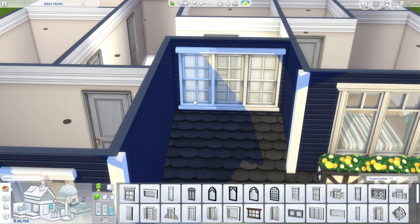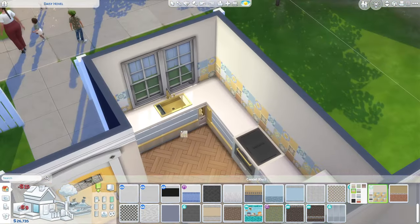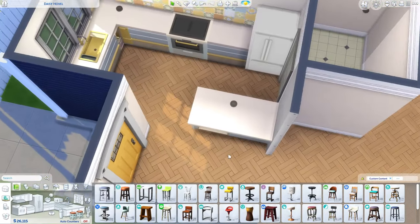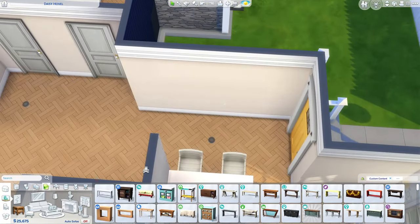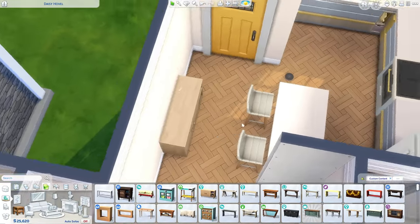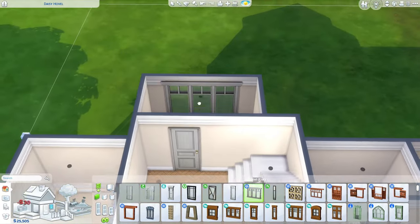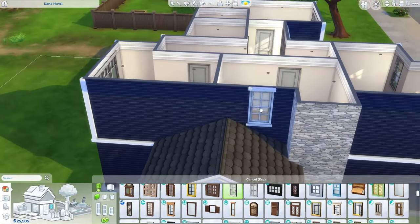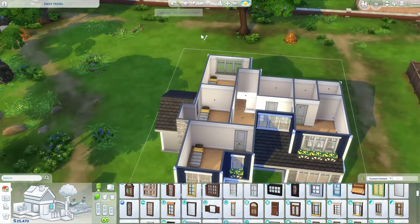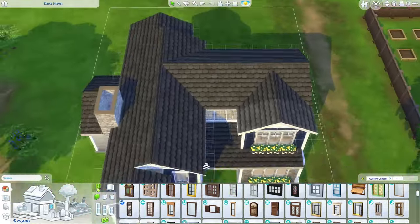I really wanted to have some yellow accents because it's my favorite color. In the kitchen I kind of jump all over the place a little bit, but I used the Home Chef Hustle stuff because it's so cute. I don't know how realistic it is to walk into the kitchen space through the front door — in apartments maybe yes, but probably not a house. It's the Sims though, I don't think it's that serious. The layout is pretty nice.